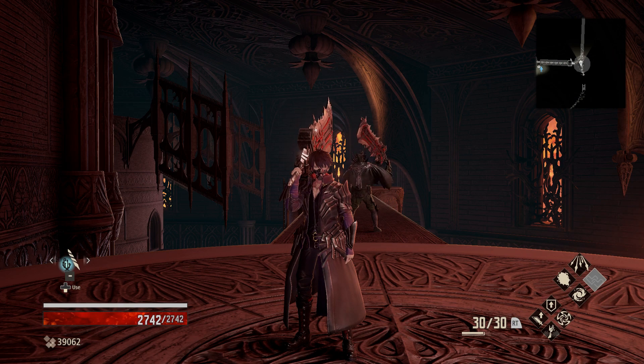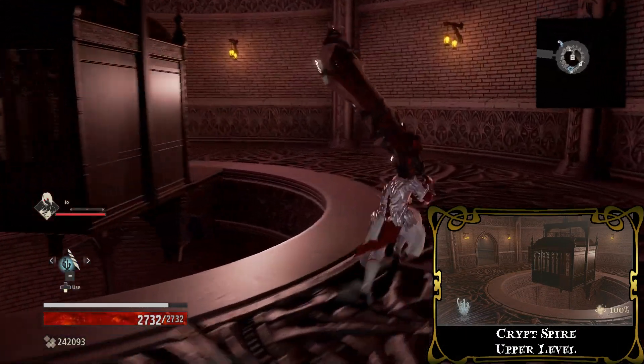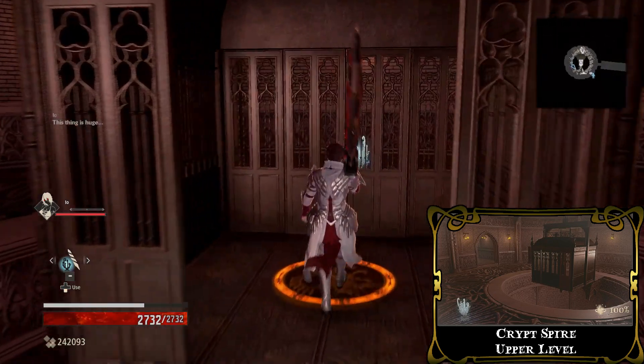Hello, today I will show you a good place to farm the Lost Zweihander. The Greatsword can be found in the Crypt Spire Zone, close to the upper level teleport point.